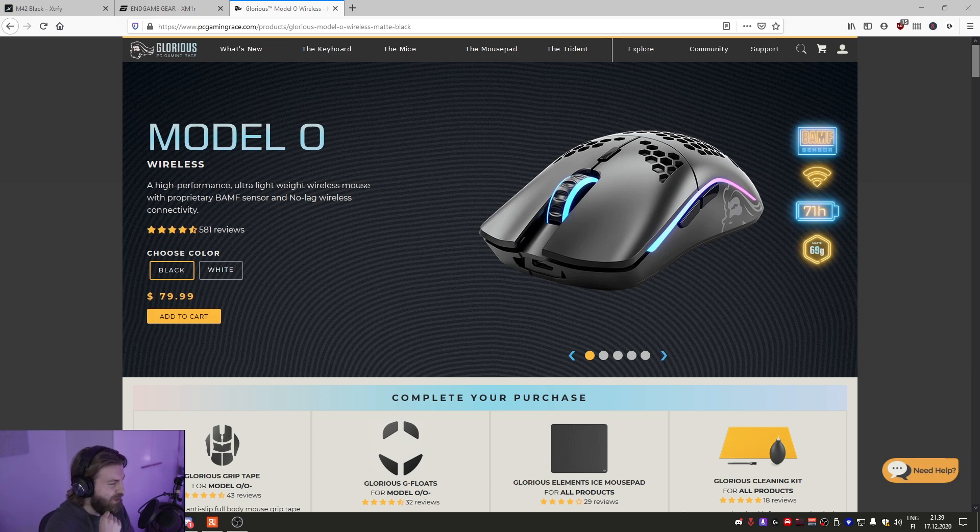Do you think there is any chance you will want the Model D Wireless when it comes out, if the wireless tech has the same numbers as the Model O Wireless? No — someone would have to come to me and show that the numbers show no discernible difference, and then maybe I would use it. I'd happily go back to wired. I'd consider the wired version of the Model D if they updated the sensor to something newer, because going back to the 3360 after everything else would be a bit weird. The numbers would have to convince me, not because it would feel faster, but just so my brain knows I don't have to worry about my mouse.